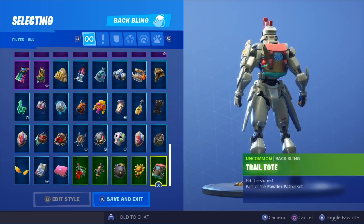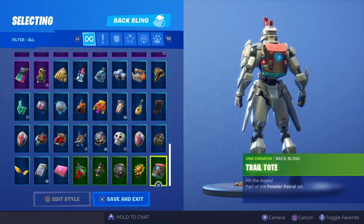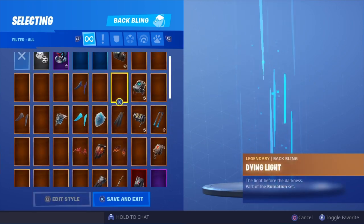Sunsprout, and last but not least we have trail tote. So that was all of my back blings on the new Sentinel skin — the white version. Let me know your favorite combos in the comment section below.